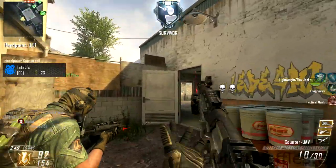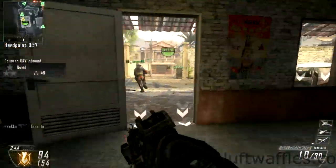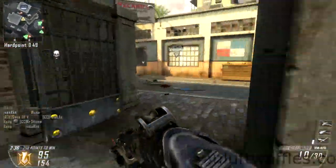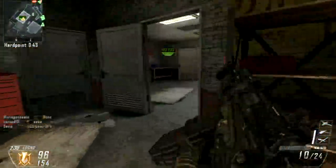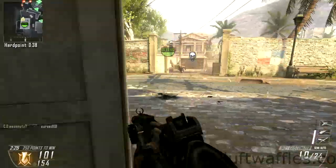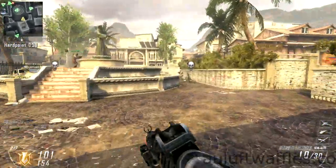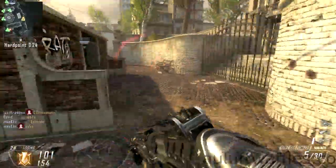Using the Hunter Killer also forces enemies to respawn far away and run back, giving you downtime to reload, capture more score, and build toward winning. The last scorestreak I use is the Counter UAV, because while the UAV is very effective for you, the enemy UAV is equally effective against you. Having something to counter that UAV is quite important, especially when you're trying to capture a hardpoint that you know enemies are defending.